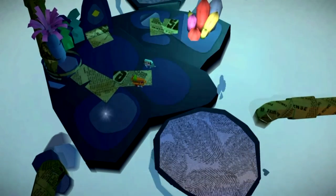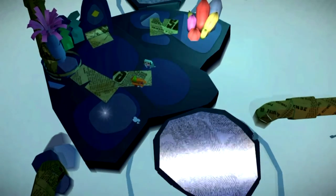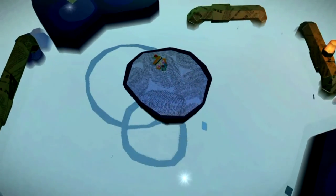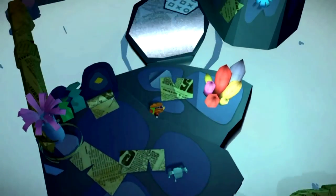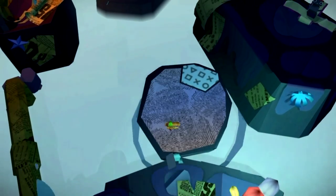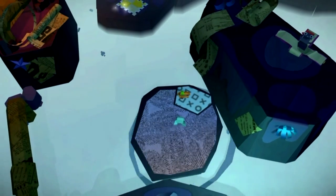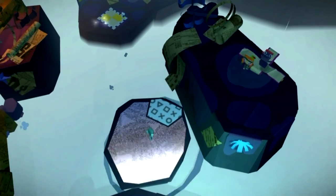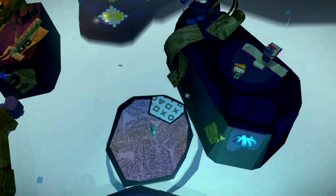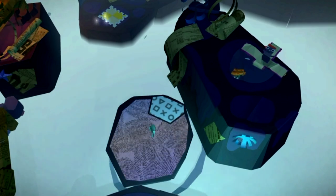For the final present for this level, keep making your way through the level and you will get to this area where you have to use these platforms by touching the front touch screen. Make your way across to the one that has a bounce pad on it as well. Position it between both of these platforms and then use the bounce pad to open up this final present. That completes the red and blue presents for this level — don't forget to like and subscribe for more Tearaway guide videos. I've been Gadget Girl Kylie, thank you for watching.